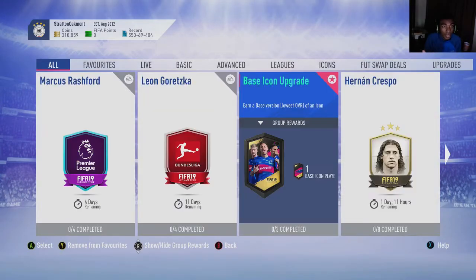This has counter-crashed the market a little bit in terms of mid-tier rated cards. Your 83s, 84s, 85s, 86s, even 87s and 88s have gone up in price because they are needed for the basic icon upgrade SBCs. Even some 89s and 90s went up in price.